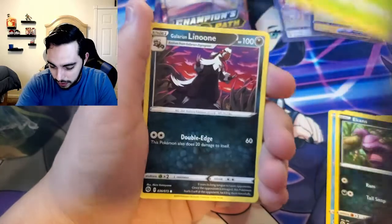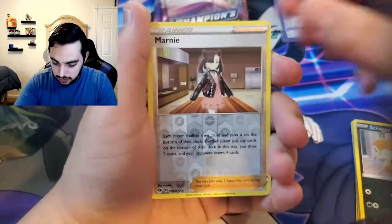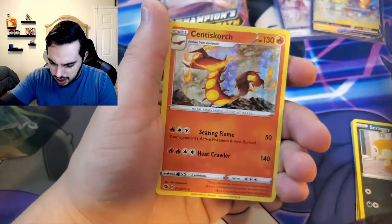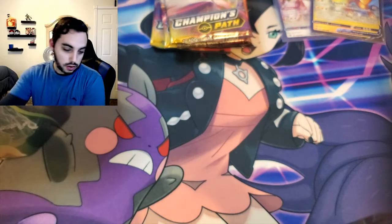Ekans, Weedle, Glare and Leonie, Scraggy, Reverse Marnie — nice, I don't think I have that one for the master set. And... Sizzle Scorch. Scorch, scorch, scorch — what are you doing to me?